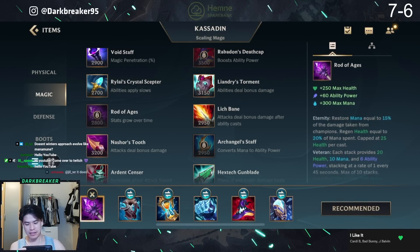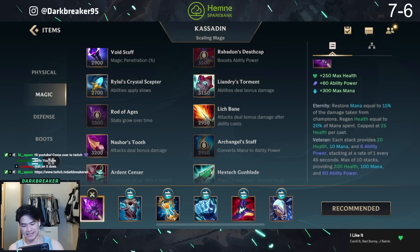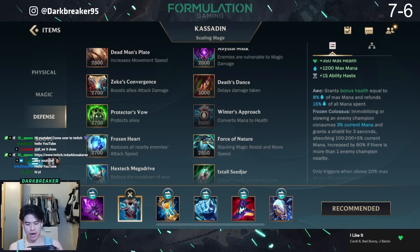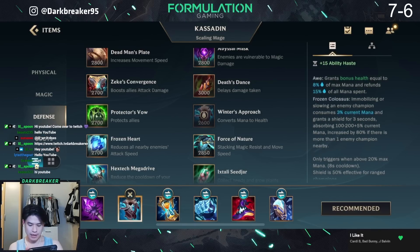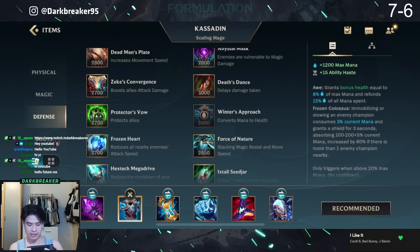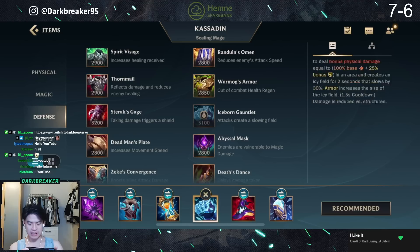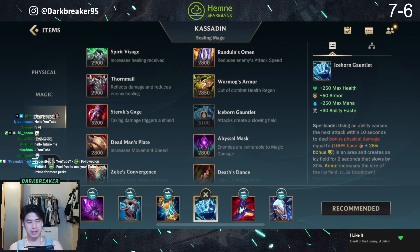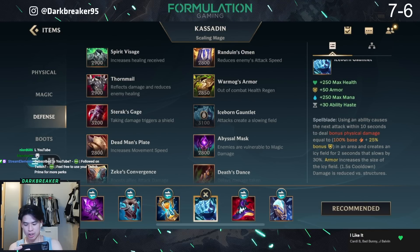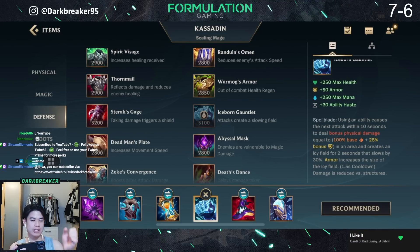So the first item is gonna be Rod of Ages. This is one of the best scaling items and gives you tons of amazing stats. We also have Winter's Approach which gives you so much ability haste, and you'll also do additional damage thanks to the Frozen Colossus. The next item is Iceborne Gauntlet, giving you 30 ability haste which is amazing for Kasadin to spam his abilities, and the more armor you have the more damage you'll do with the Spellblade. Every time you use an ability your next auto attack does additional damage.